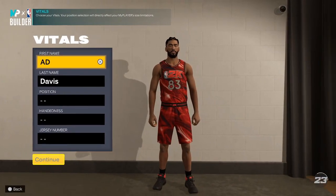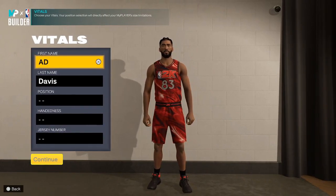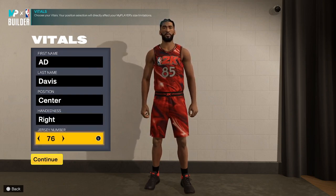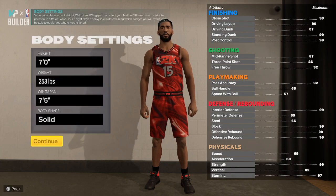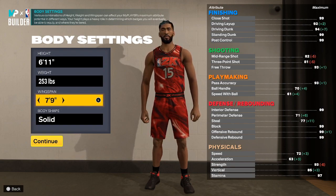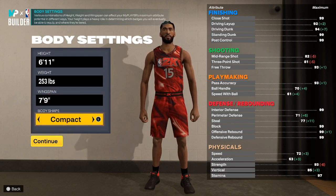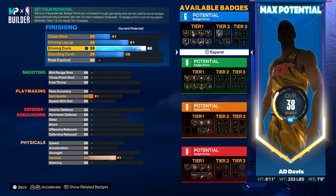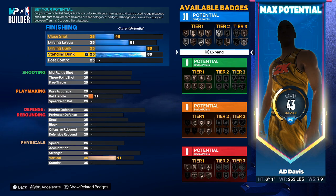Already got this build made. We're going to go 6'11, 253, wingspan at 79. Center position, 6'11, 253. Max out the wingspan at 79. You're going to go solid build because Jokic ain't got no physique — he's definitely not built, he's just solid. He's got those chicken arms. Not chicken arms, but he ain't ripped like that. He's just a big boy. When I looked up his stats, I think he's at like 280 something.